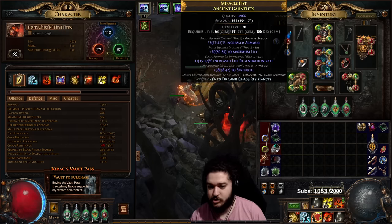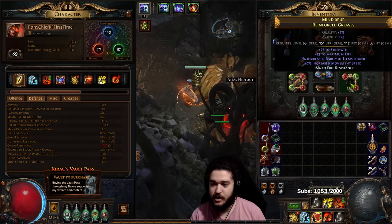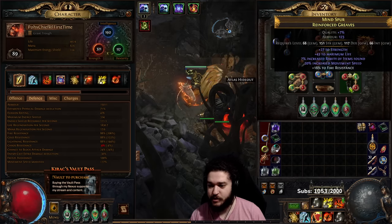Gloves are pretty much life regeneration rate and fire chaos with life. I've got a really bad belt — I'm not on Immortal Flesh yet because I'm trying to get more chaos res first. My boots are item level 35 and we're going to figure that out.